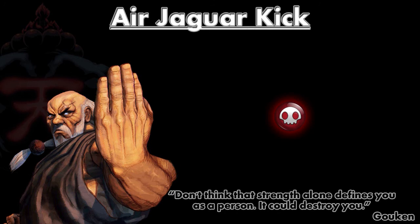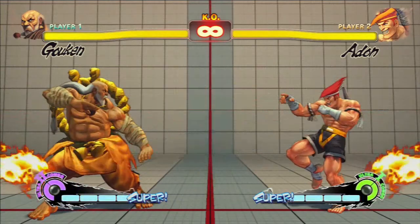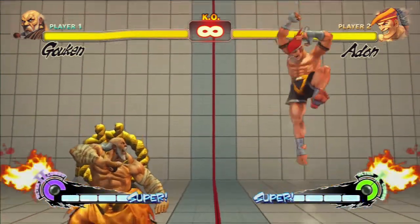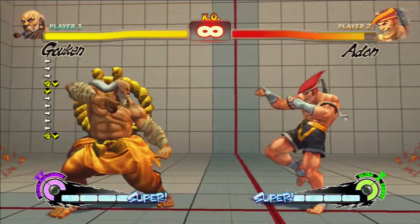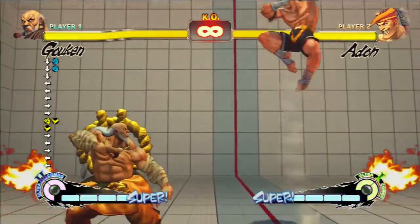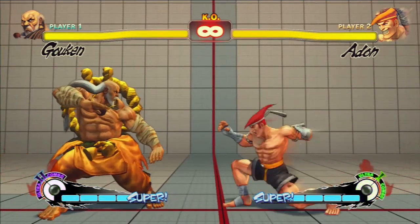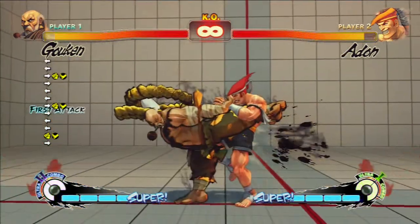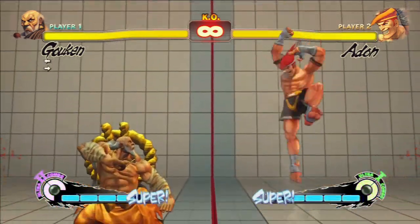Now I want to talk about his special moves, starting with his Air Jaguar Kick. His normal Jaguar Kicks are armor breaking, but his Air Jaguar Kick is not, so you can parry and focus attack these. At the range shown, it's probably the best time to do it - he can't hit you with anything else. On a neutral jump you might as well focus and back dash. However you do have to worry about him landing and then doing an EX Jaguar Kick, because that will break your focus attack and it's pretty hard to back dash.